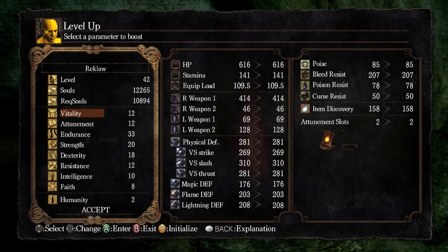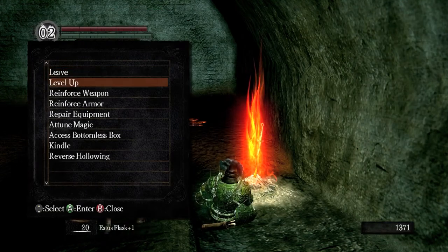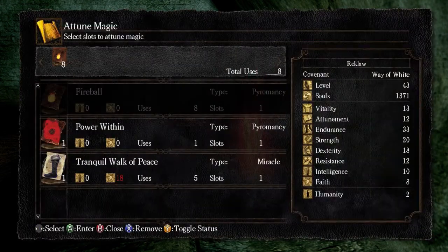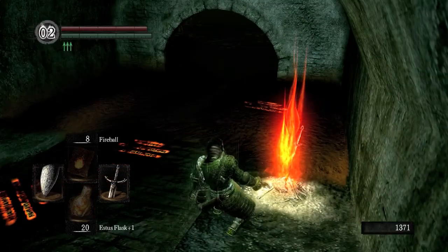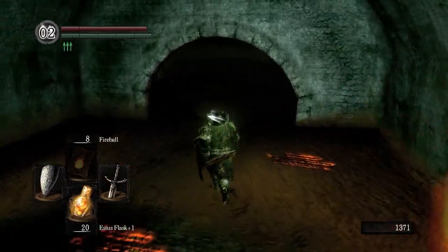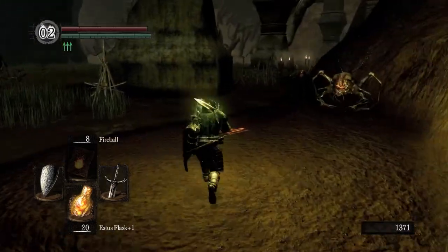We level up again, get some nice vitality going. We can use Power Within! Awesome — Power Within active, and now we have a lot of Estus to be able to explore the swamp.